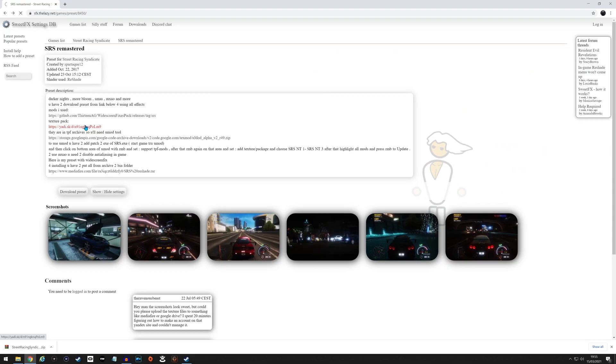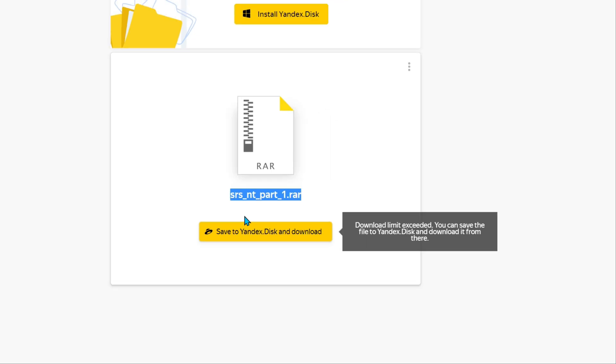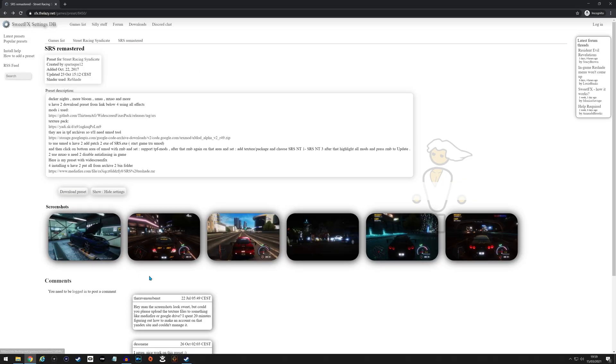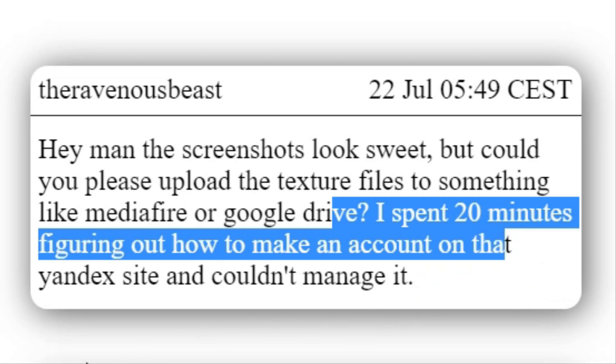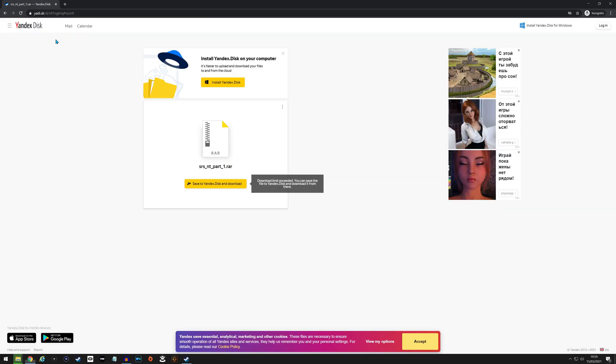The next thing is the texture pack, but the download limit has been exceeded for Yandex Disk. For the purpose of the tutorial, I found the ones I previously downloaded. To download the textures you'll need to set up a Yandex Disk account — it shouldn't be too hard. Someone in the comments mentioned having to set up an account, but it shouldn't be too bad.